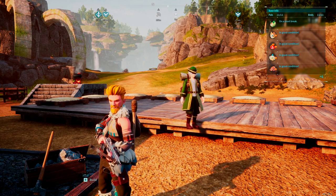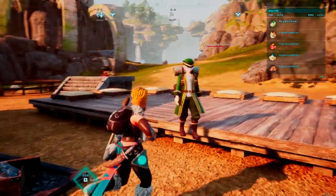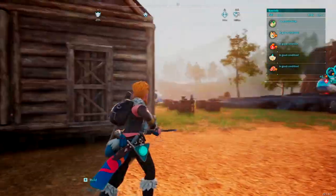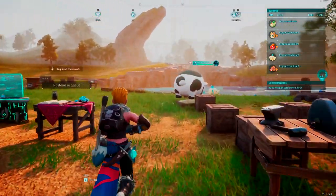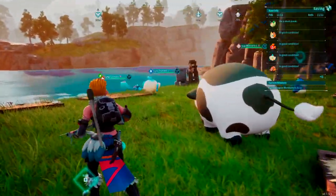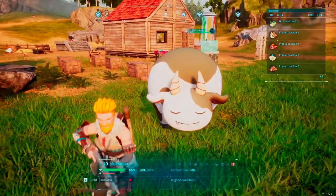But the much better way is to farm milk — to set up a milk farm, basically. And how you do that is with a Mozzarina. This is the Mozzarina. It is a cow-like pal, which makes sense. It's really just a cow with fangs, I guess.